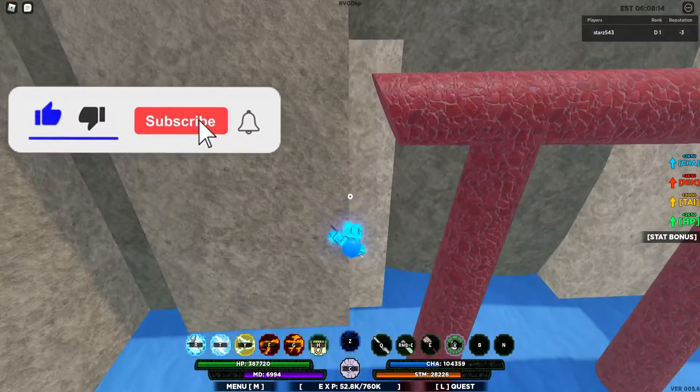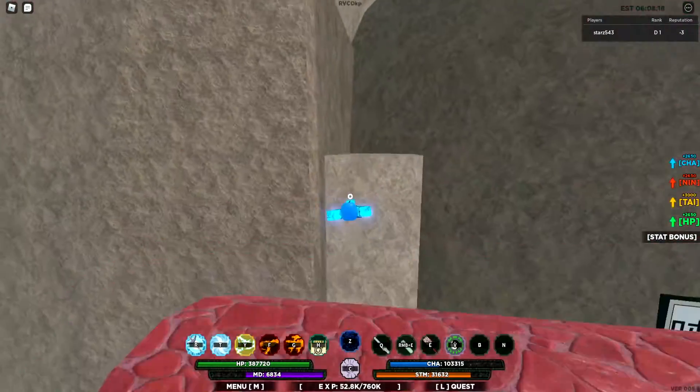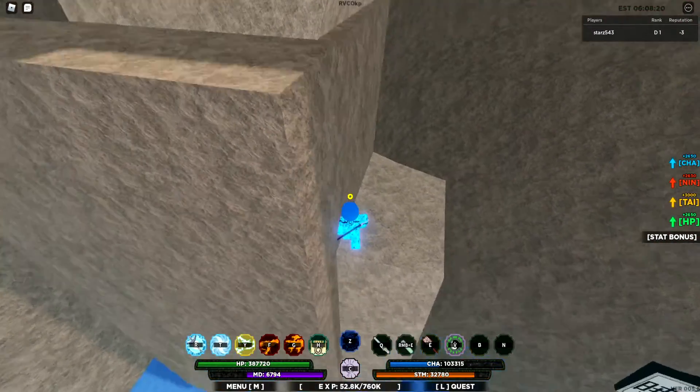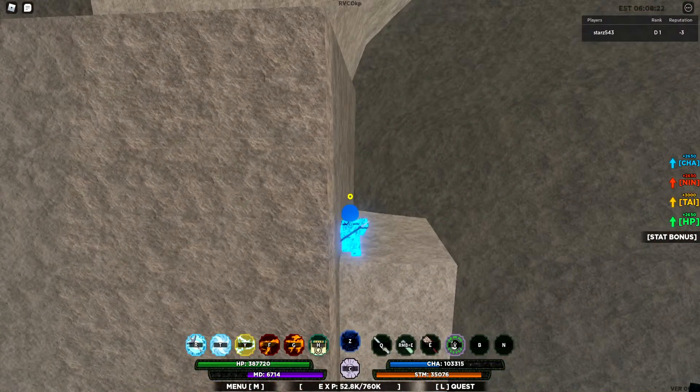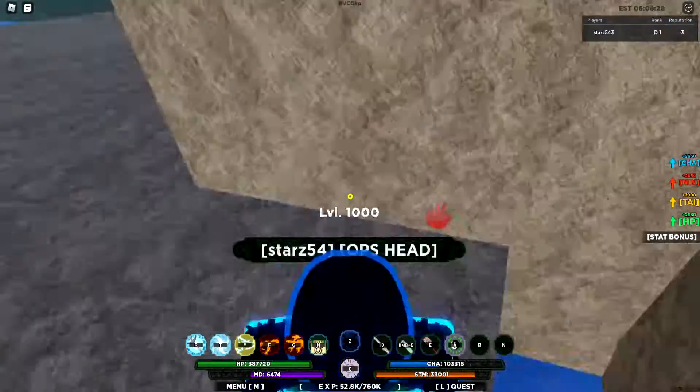What you want to do is equip your weapon, then you want to run off this wall and get as close to the wall as you can, and then you just want to hit the teleport — and there you go, bam, right in.